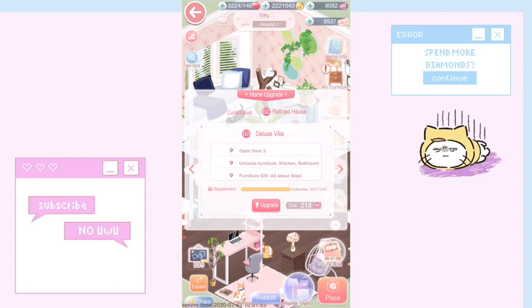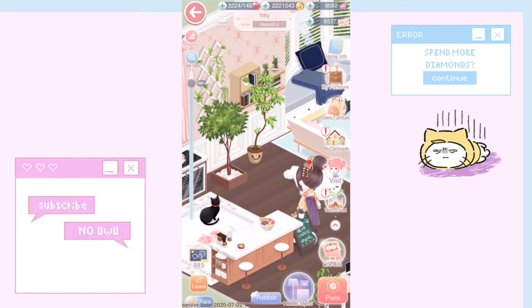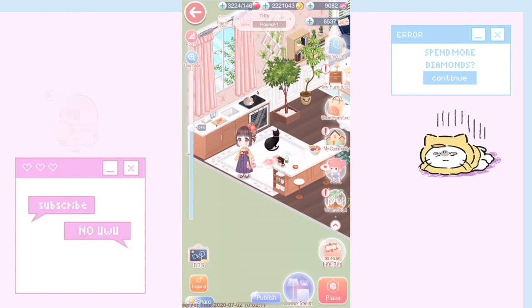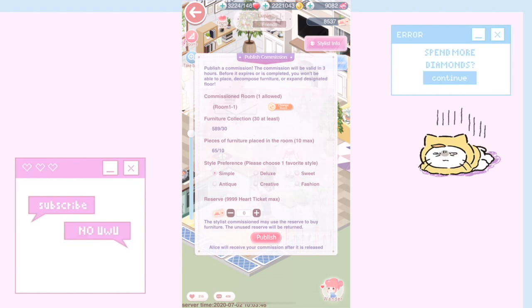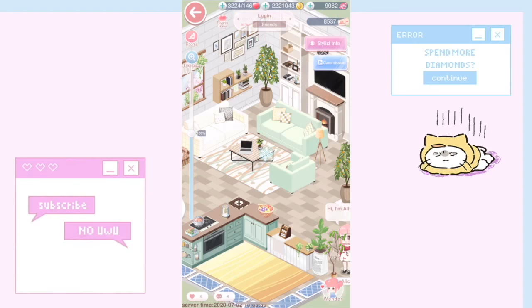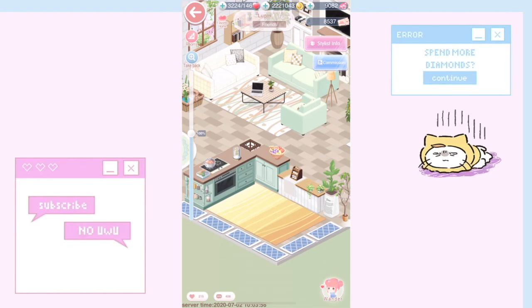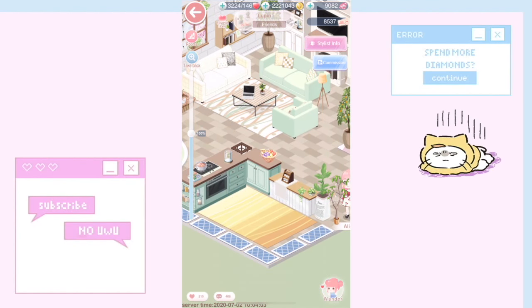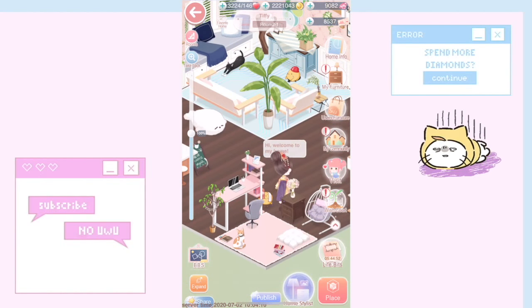But here's the trick: when someone commissions your home, they have sole authority over all your items and can place things you're not allowed to place yourself — including kitchen and bath items — even if your house isn't high enough level. So go to a friend's house, click Commission, and ask them to style your home. You don't even need a close friend — just commission anyone and hope they do a good job.